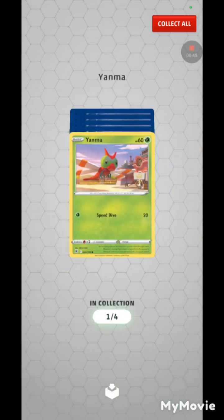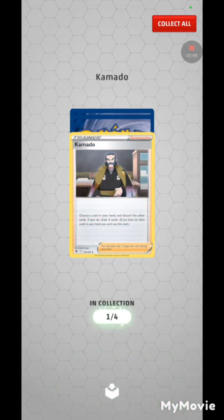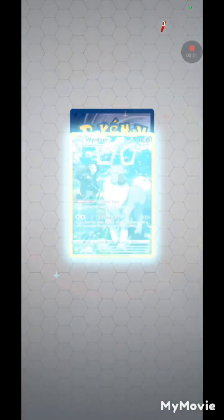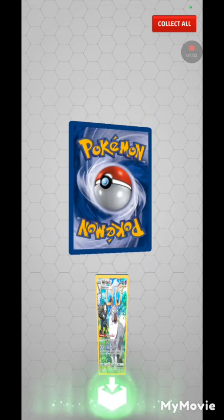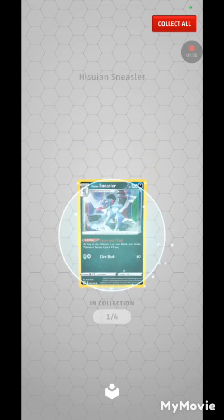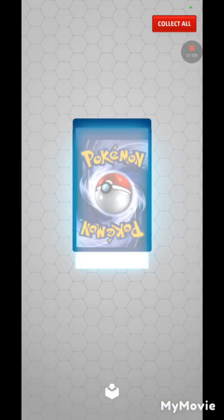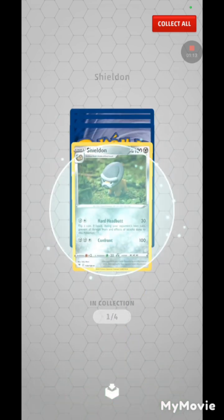Yanma, Misdreavus, Kamado — oh that's awesome! That's a Wyrdeer specifically. I think that's the Wyrdeer that you ride in the game. And a holo Hisuian Sneasler. Three packs left. Ponyta, a shield on.